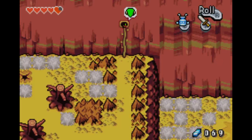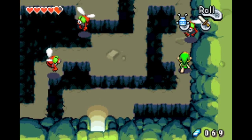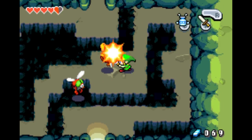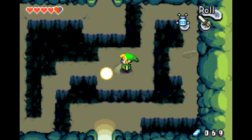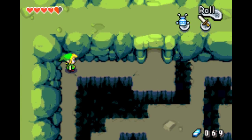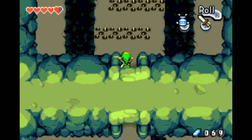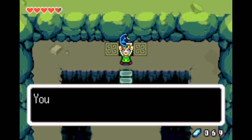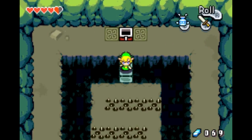Up here — don't fall; falling is bad for your health. If you fall enough times you'll die. Those are spikes, don't step on them. You got a kinstone piece, yay!